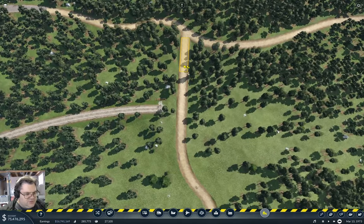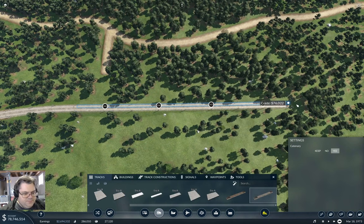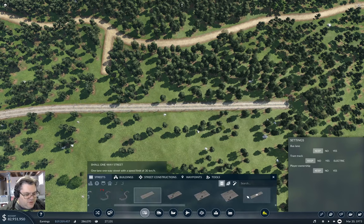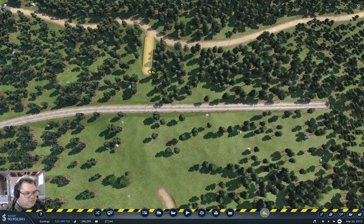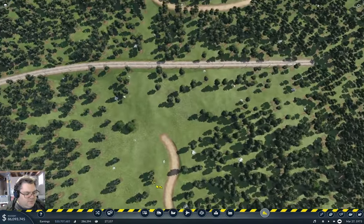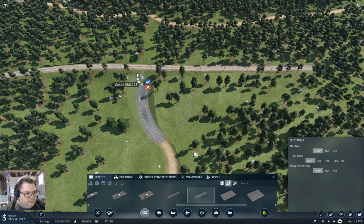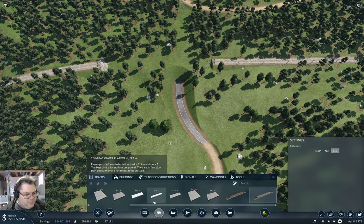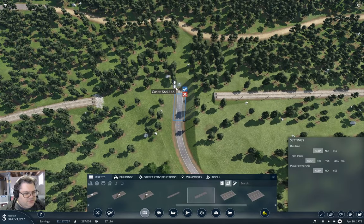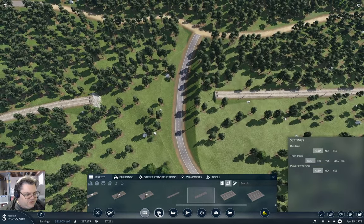I'm definitely going to want to do something else with this road. Continue bringing the track through. Now what do I need to do with that road to put it back together? This one — bendy road. Take this out. Take that through — level, then up. I'm pretty sure I can get the track to go over that.